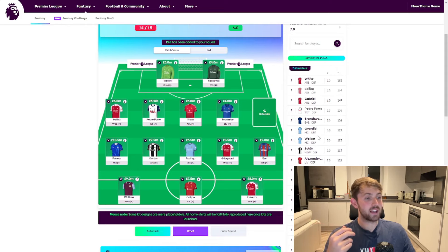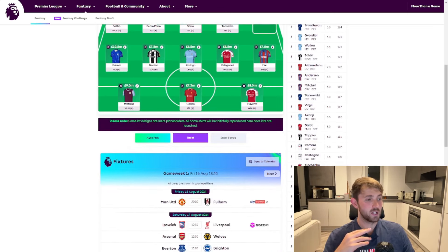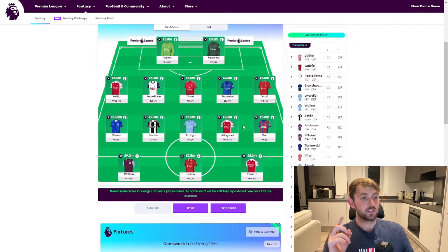We've got one more decision to make — one last defender. I realise I've only got one Liverpool player in, and I don't know how they're going to be this season. We could go for Virgil van Dijk and we are going to go with him. He scores a lot of goals from set pieces and Liverpool may keep a decent amount of clean sheets. They're just a bit unpredictable, which is why I haven't gone too heavy on them, but I'm going to trust in Virgil van Dijk. I'm not sure I'll play him straight away, but he's there and we can always change before the season starts.